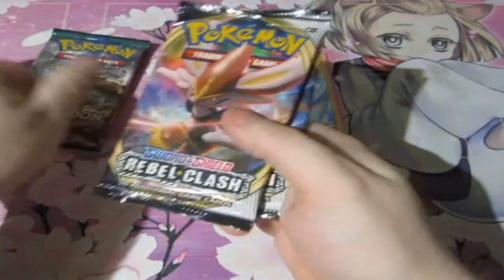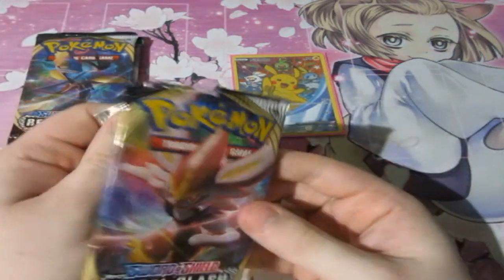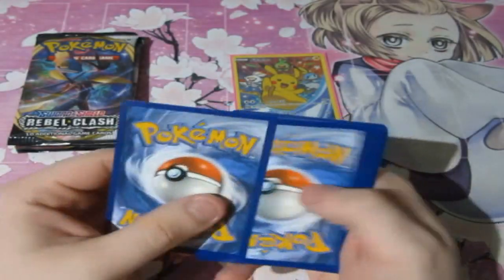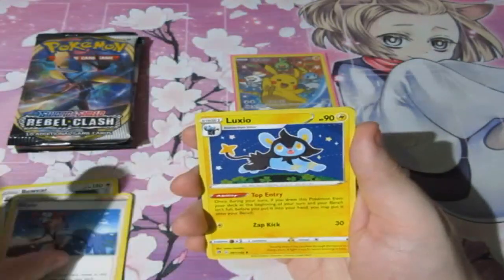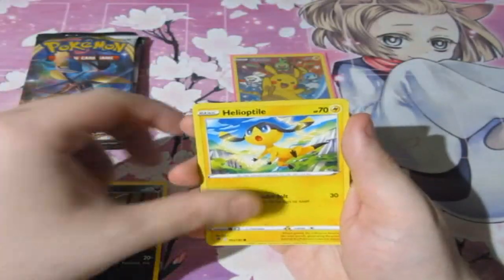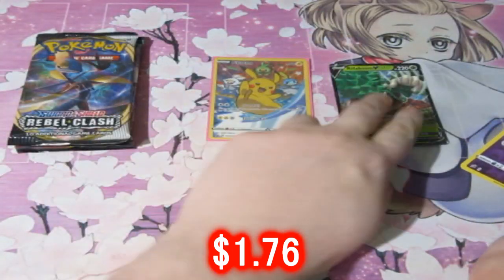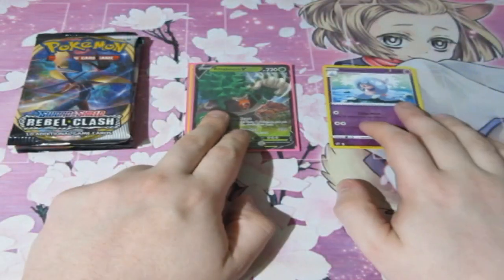Four packs. Let's start off with Rebel Clash — we've already pulled one before but it would be amazing to pull another, specifically the Rainbow Rare. We've got some fighting energy, Scizor, Luxio, Skwovet, Applin, a tiny Applin, Trubbish, Helioptile, a reverse holo, Hattrem — and nice! We got a Ribombee V card! I don't have this one yet, so that's really good. Let's sleeve up the Ribombee V card.